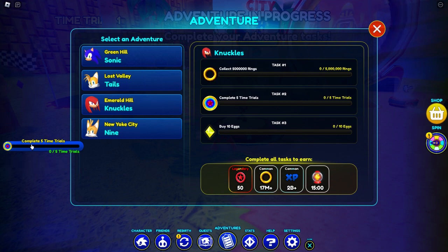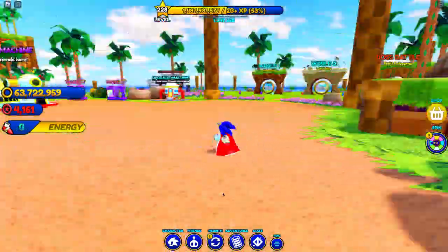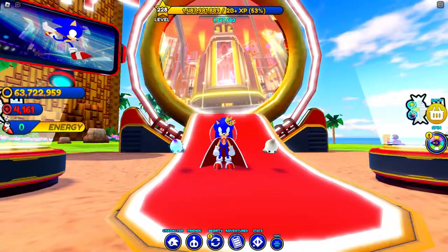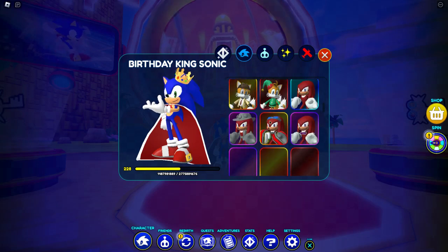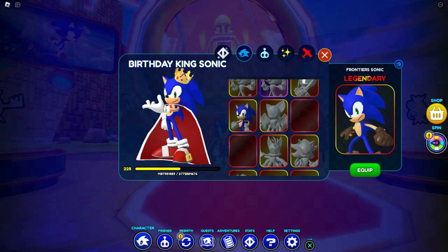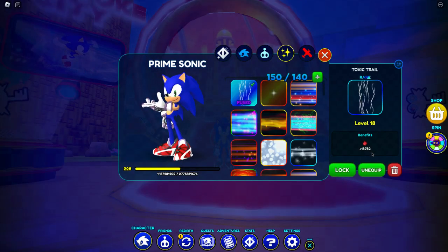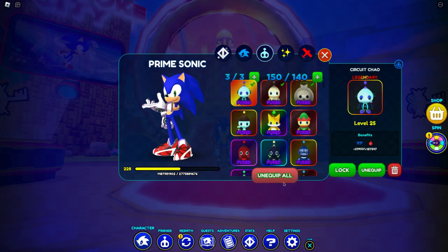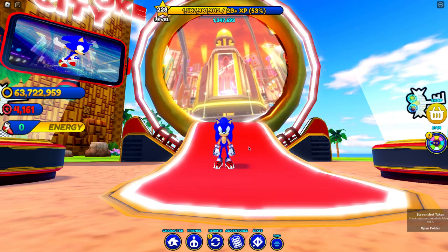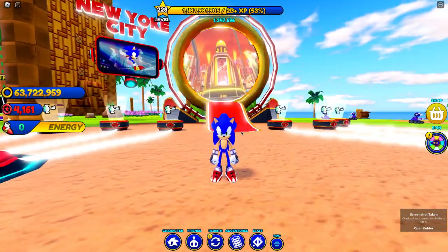We did it, guys! We finally got the sixth key. Obviously it gives us other stuff to do, which I don't want to do, so we're gonna put that away. We finally unlocked the sixth world! Let me take a screenshot of this before we go in. Okay, well guys, I guess I'm gonna keep this character on for the whole time. Let me just equip all my chao again — it's gonna take some time.